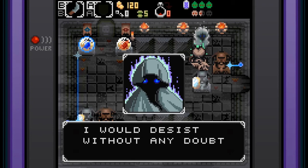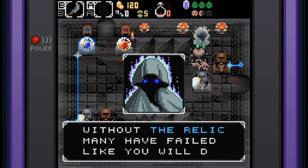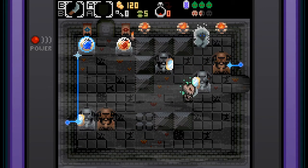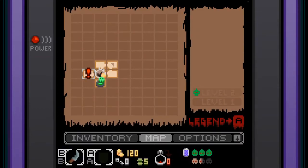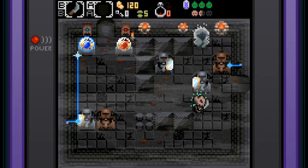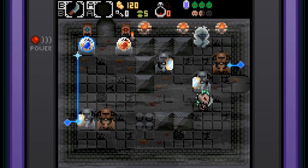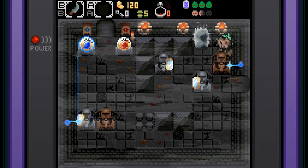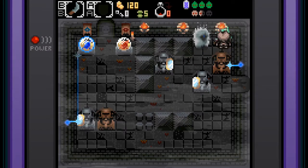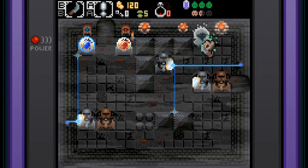Let me talk to this NPC: 'I would desist without any further — if I were you — without the relic. Many have failed like you will do.' A relic — I'm not sure I've found that. I think I need to figure out what to do with this guy. If I push that down... okay, there we go.